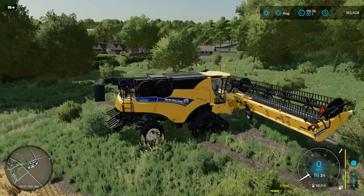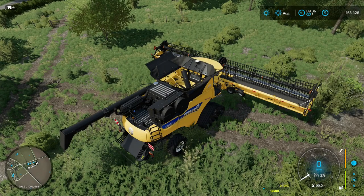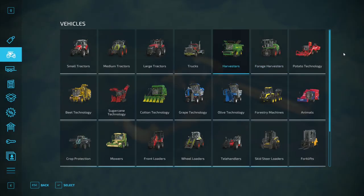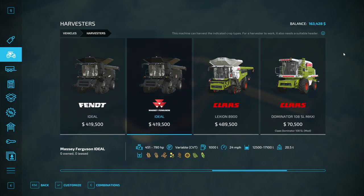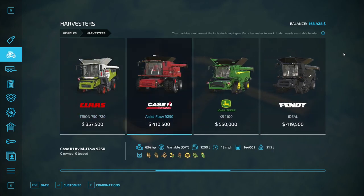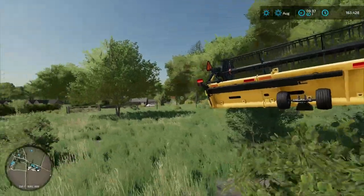Now let me show you guys something before we get going. The harvesters — my favorites — the Ideals, the Massey Ferguson makes the absolute most awesome sounds when it unfolds, it's super cool. And then of course the Case Axle Flow 9250. Grizzly Bear was saying the Axle Flow 8250 is going to drop any day — that's the one I really want to try.